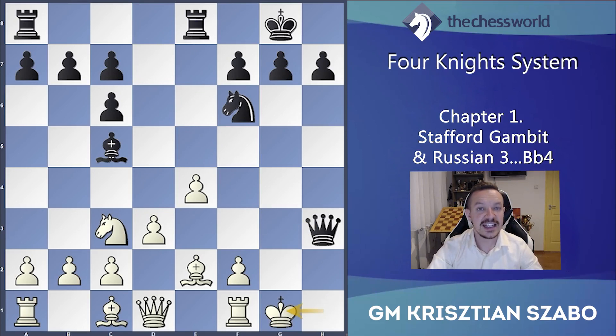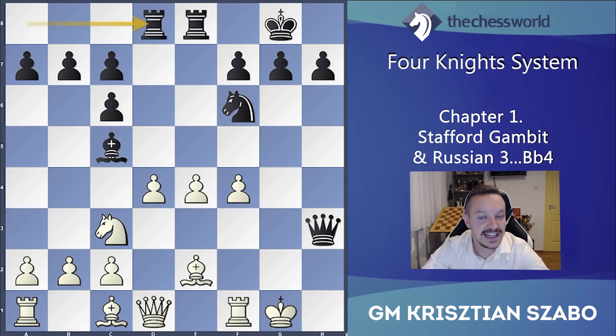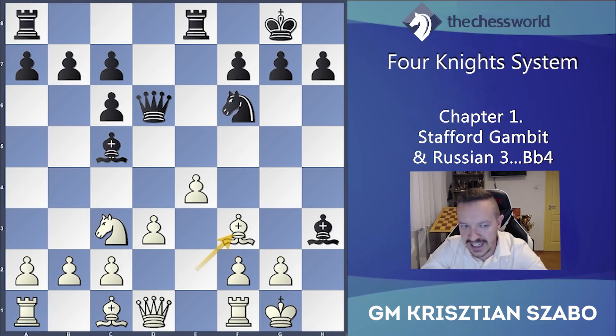After g takes h3, the point is that this bishop is pinning the f2 pawn. So queen g3 check is a really good move — not just perpetual checks, black can even play for a win with bishop d6, f4 to prevent checkmate on h2, bishop c5 check, d4, and after rook d8 suddenly black is winning. So g takes h3 is not working. If we don't take, we have to play bishop f3, which is still okay but giving up the h3 pawn is not logical.